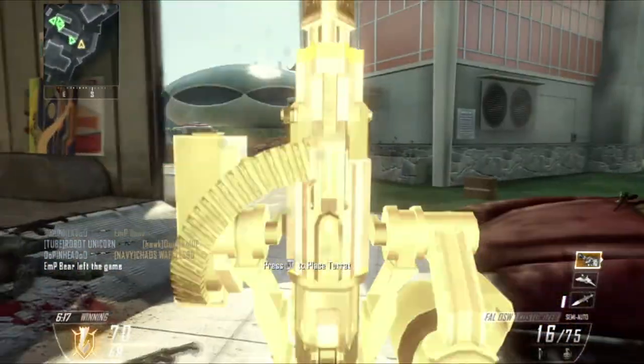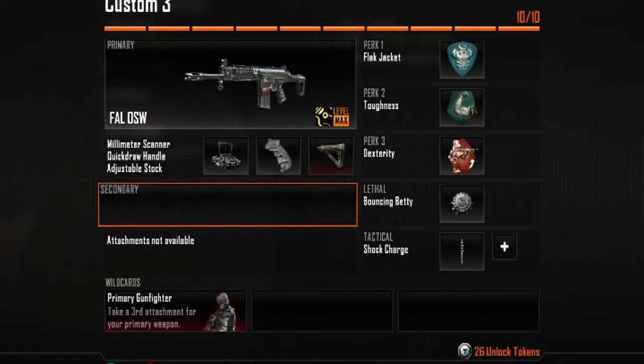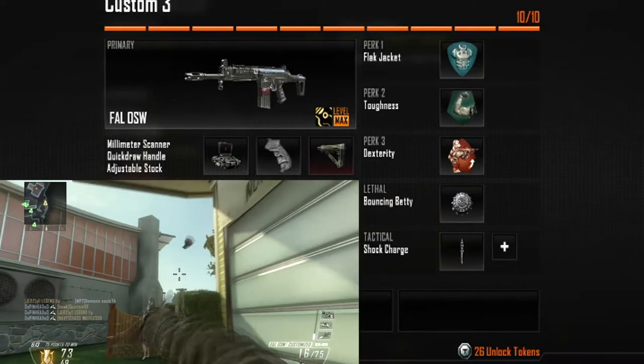Here's my class if you want to see it. To start off, I obviously use the FAL — I have the Cyborg camo on there. I also have a millimeter scanner, a quickdraw handle, and a stock.